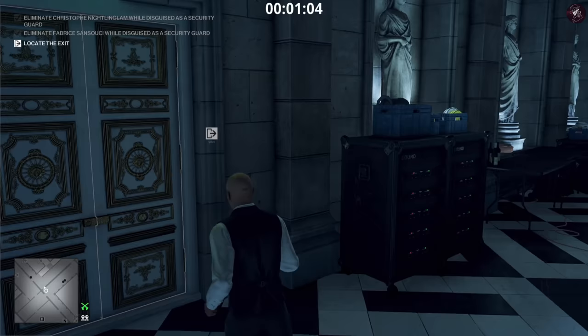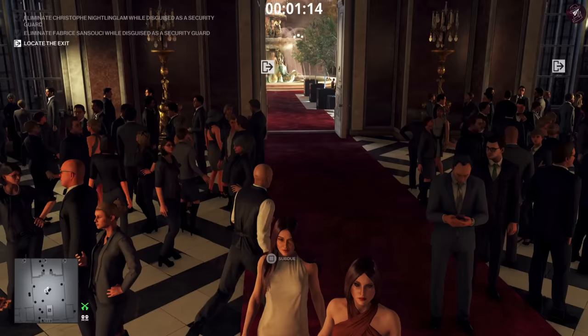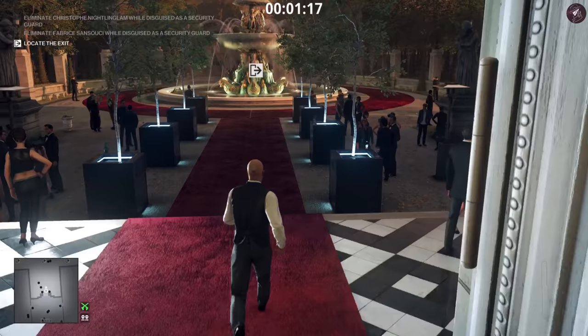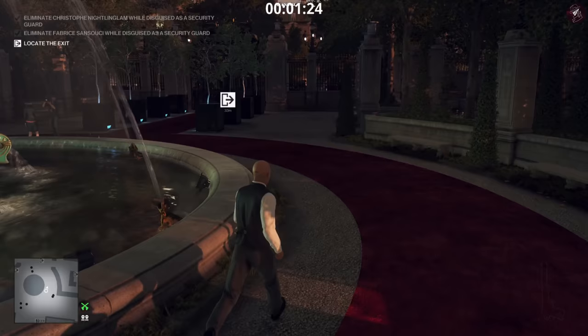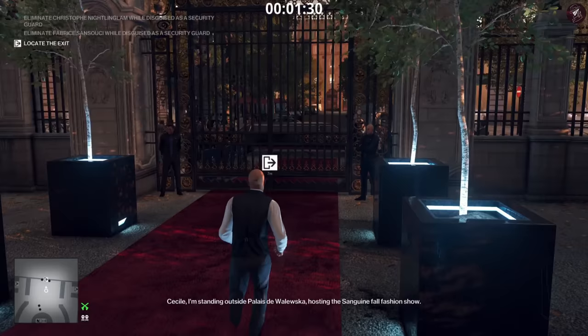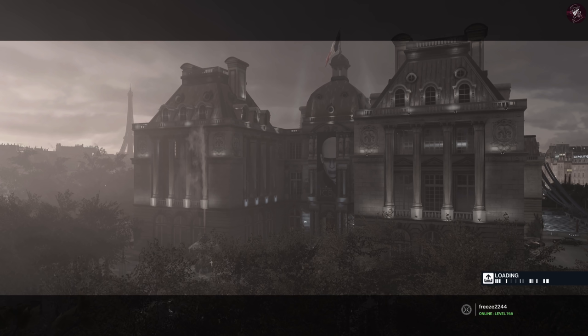All done — head straight to the exit and we're fine for level three. Really simple, really straightforward. I used to hide the body up there but it's completely unnecessary because no one goes back over there and the security guard doesn't return in time anyway. Nice and easy Silent Assassin.